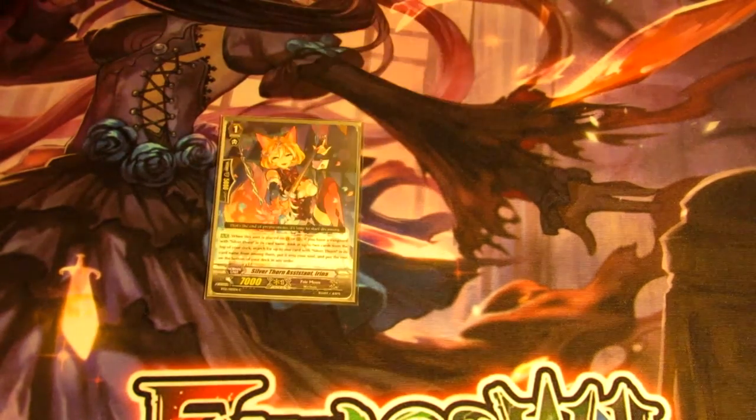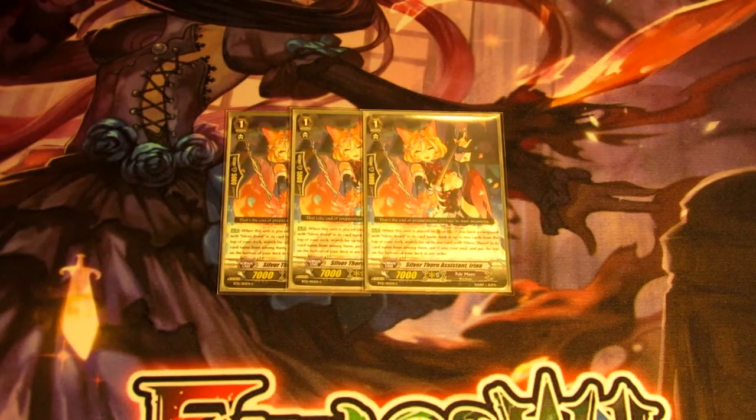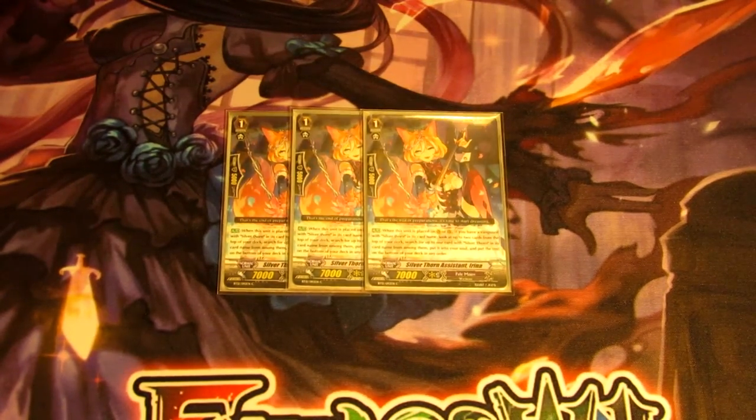Next we have three Irina. Her skill is when she's called to rear guard, you look at the top two cards of your deck and choose one Silverthorn to put into your soul. This is good for building up that soul — maybe putting Zelmas into the soul to call out with Reverse or Venus — basically helping your soul so your combo plays can really get going.